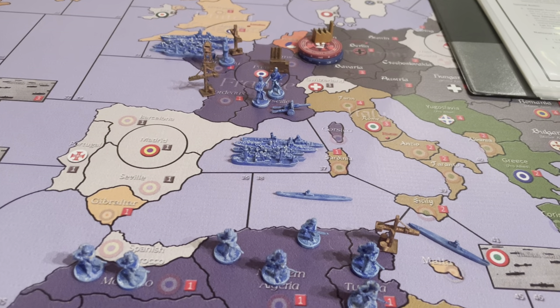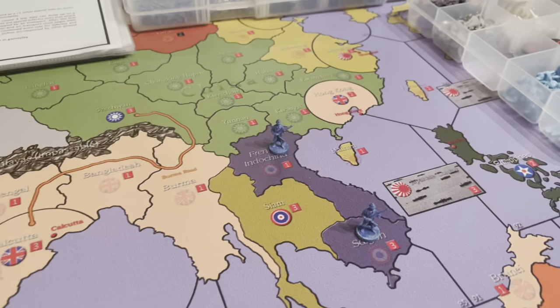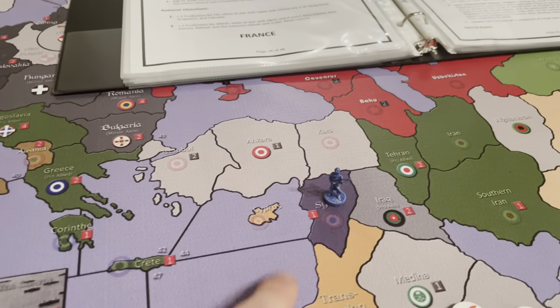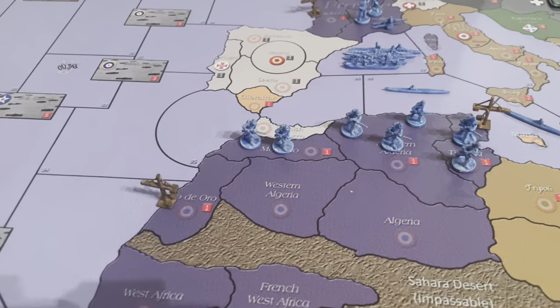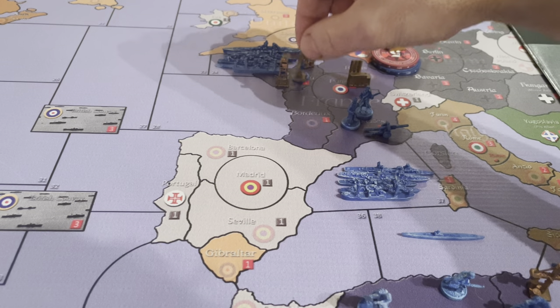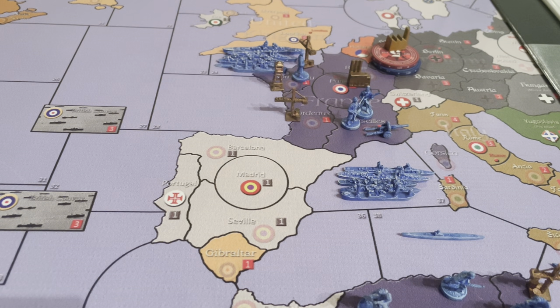There's been a few changes, nothing major. We're going to assume for the purpose of this video that Rheims has fallen and Paris has fallen. So the difference in the setup — this is the opening setup for the French — we've added one infantry to Saigon and one infantry to French Indo. I think we've added a guy to Syria. Northern Africa, everything's the same with a French foreign legion. And we've added a naval base to Bordeaux and an air base to Normandy. So those are the differences; otherwise, everything's the same.